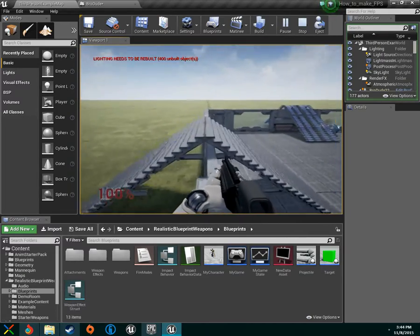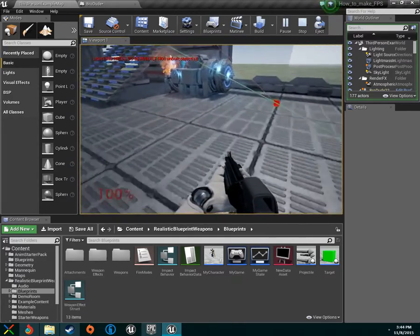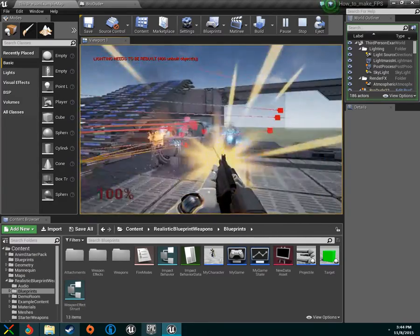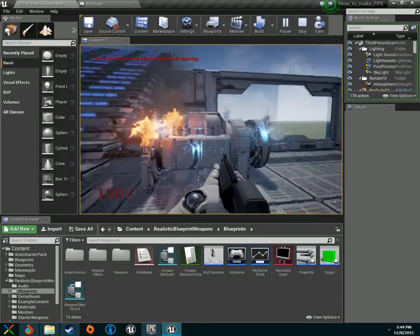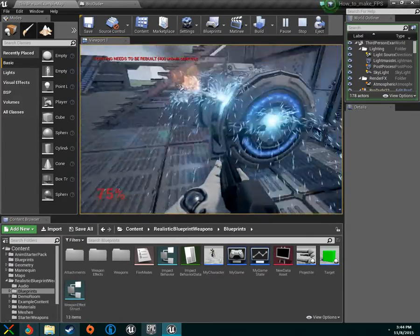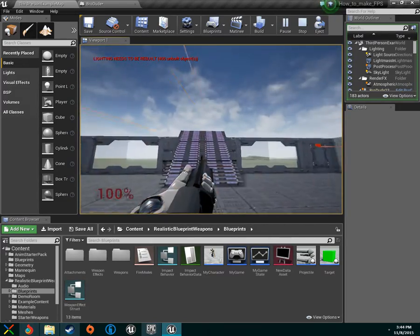I've already set this up and I'm going to show you how to do this — probably much quicker than it took me, since I had to figure it all out from scratch. Let me demo it on our little generator that kills and electrocutes us. Walk in — we're taking off 25 out of 100, so now we've got 75, 50, 25, zero — dead. The UI disappears and we restart, just like it should.